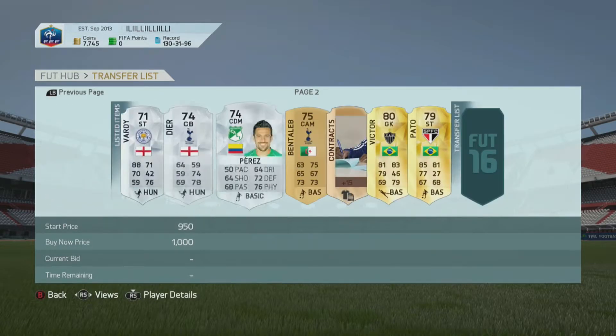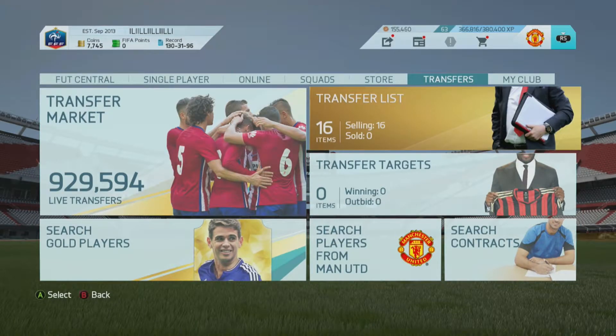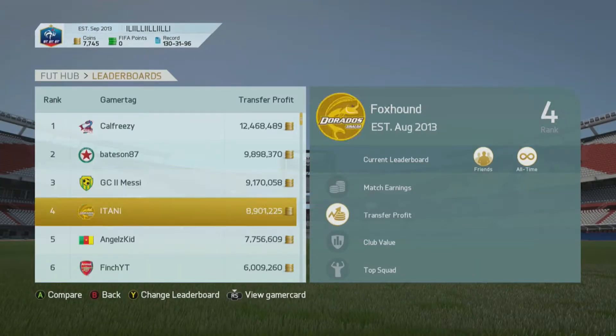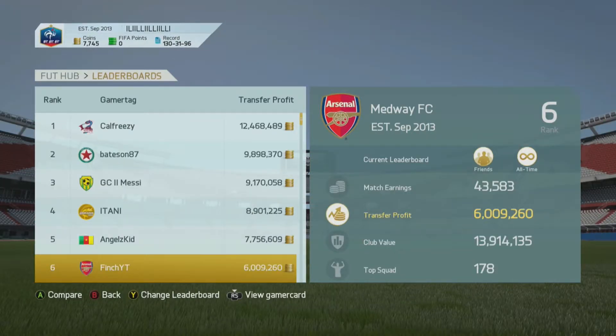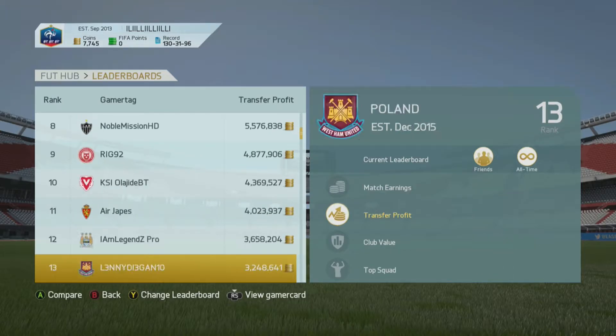Moving on to the transfer list, we've got a few players. Danny Bentley has now moved club and he's extinct in the market, so hopefully we can send him for 32,000 coins. We've also got a few silver players and gold players in the transfer market. I've been playing FIFA for a long time.